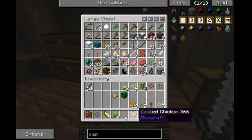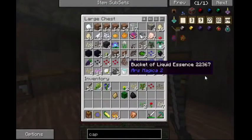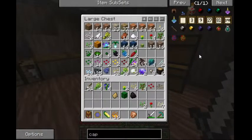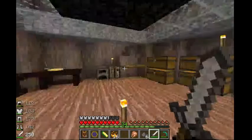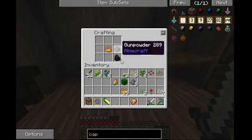So what we need to do — I need blaze powder and I need gunpowder, which is somewhere, and some coal. Where's gunpowder? I know I had it somewhere — might be over here. Yep, there it is. So I got my gunpowder, I got my blaze powder, and I've got my coal. So we put our coal in here, our gunpowder, and our blaze powder — and we get three fire charges. That's how you do that.